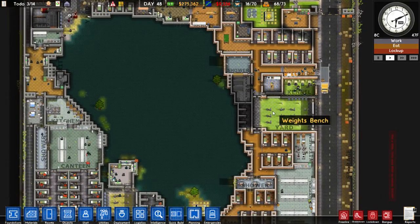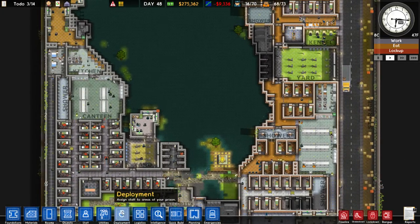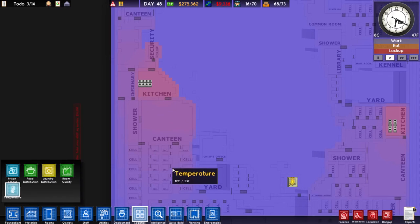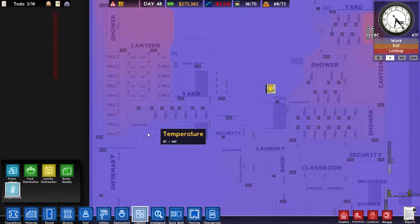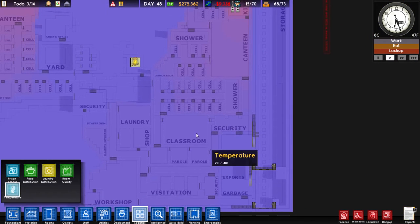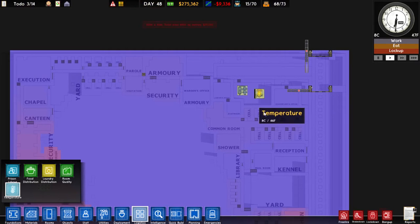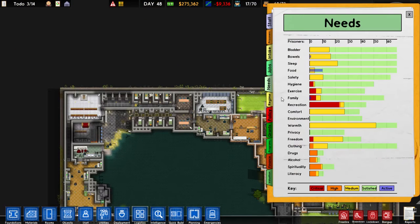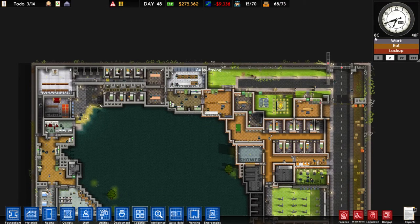In this prison, which has no radiators, hot water boilers or anything like that, the outside temperature directly affects the prison. You can see the kitchen has been working so we've let a little bit of heat out, but the rest of the prison is reasonable at the minute. A few people are moaning about the cold but it's not critical just yet — it is 8 degrees outside.